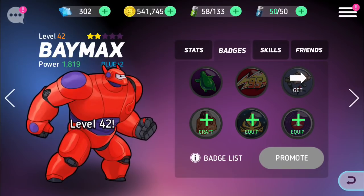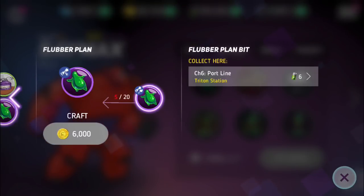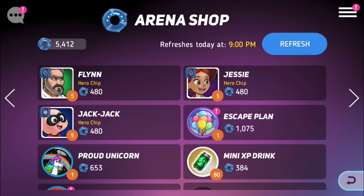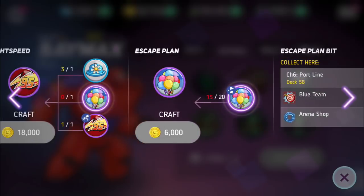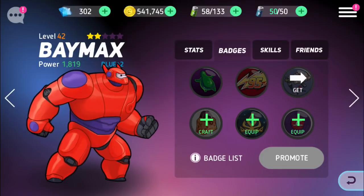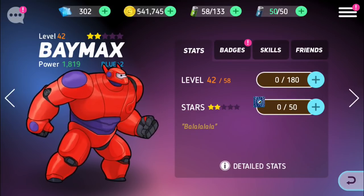That takes him to Blue 2. I don't think we'll be able to get him to purple — we need all those flubbers and they're not on sale anywhere. We could arena shop for them, but I'm not sure I'd want to spend arena currency on that. We can just raid for it — it's only giving me one though. So we'll wait. We got him to Blue 2, that's not bad, and now he is level 42.